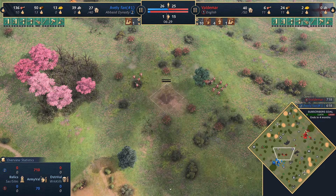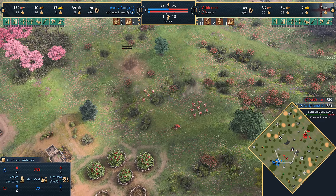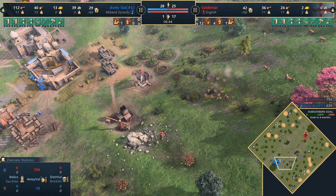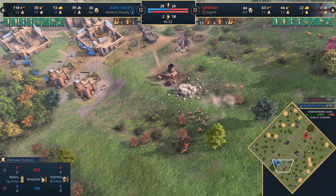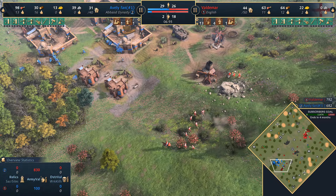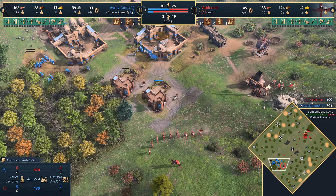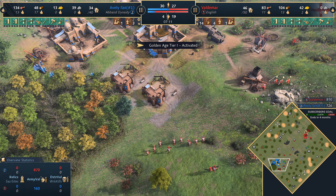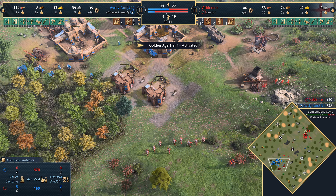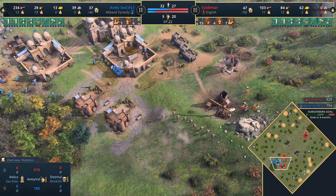Now in this matchup, archers versus longbowmen is key. Longbows have extra range and cost a bit more, but the archers have faster movement speed — don't underestimate that. It contributes to the push-and-pull dynamic: if the longbows overshoot and get out of position, the archers can chase them down. Longbows get the first hit because of their larger range and can kite the archers, trying to get free shots, but archers can eventually chase them down. It really comes down to who wants to commit to a fight and the decision-making on unit numbers.